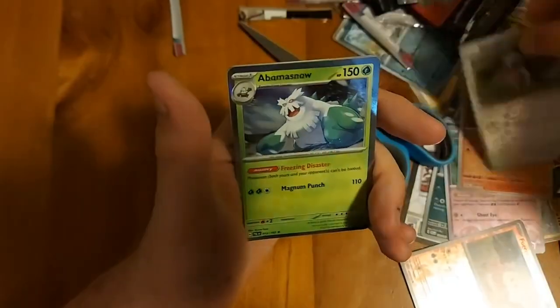Another pack: reverse hollow, Flakoko, got a pick-up reverse hollow, Slack Off, and a Baxcalibur hollow - more like an abomination. Onto the booster box now, so hopefully we can get something good from that.